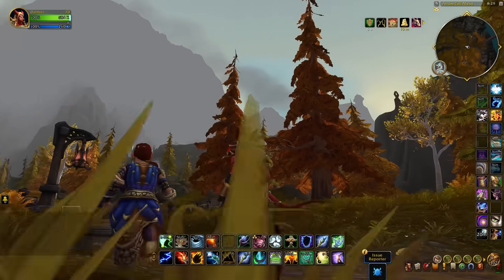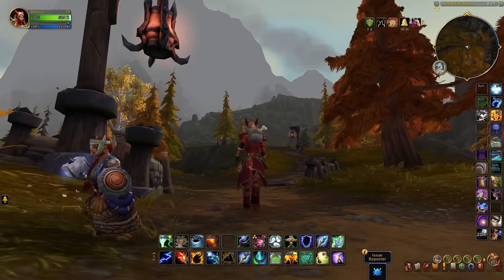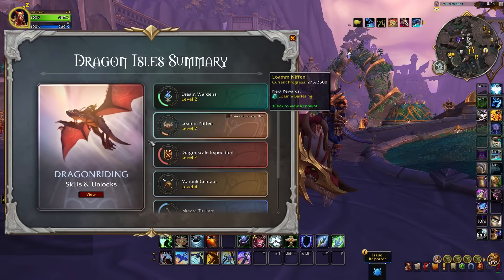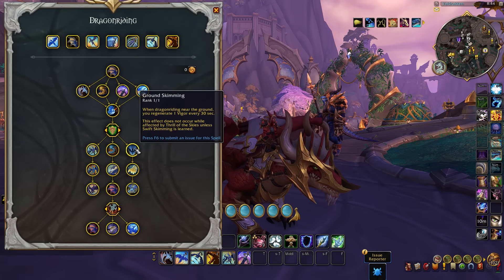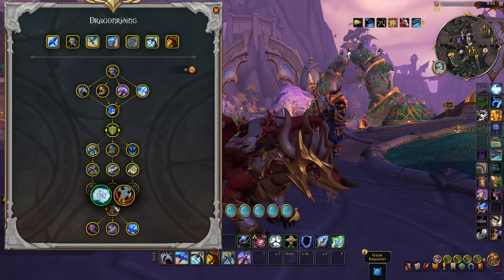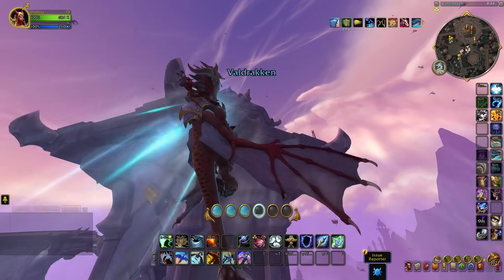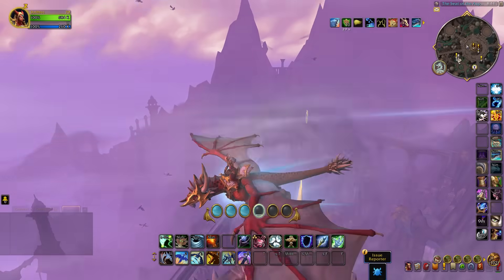So with dragon riding arriving to the rest of the world, now is the perfect time to start working on your dragon riding glyphs. Most players don't actually fill out the dragon riding abilities, preferring to pick up the skills they use most often while forgoing some of the more passive underrated options. Though all of these skills, both passive and active, together help enhance the dragon riding system and allow you to fly faster and further than ever before.